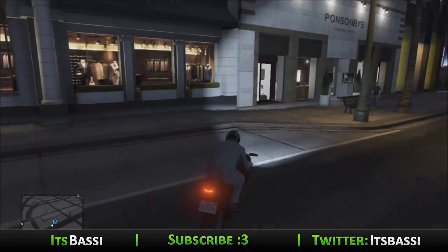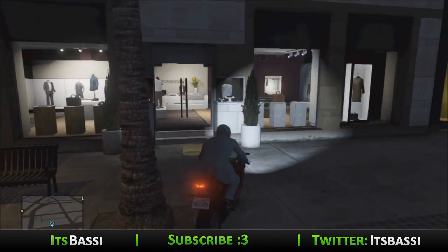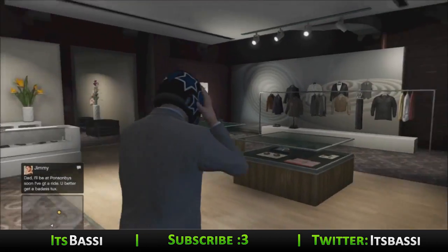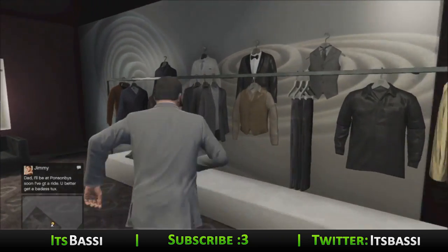What's up guys, it's Bossy here and I'm back again with another GTA 5 video. This video is going to be a little bit different because it's not how to find a car, it's how to multiply cars. This car specifically is the Vaca, which is the Lamborghini Gallardo. If you're an Italian or Spanish speaker, you know that Vaca is a cow, so you're going to be multiplying cows.